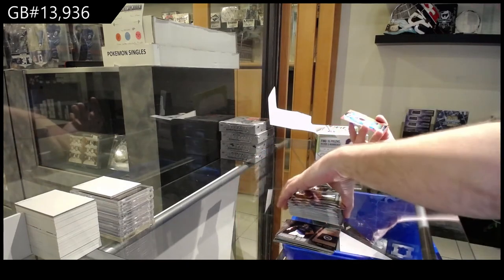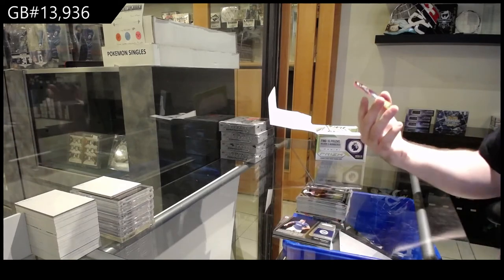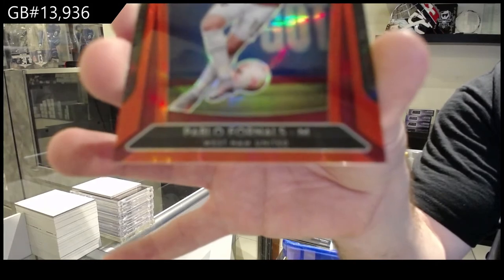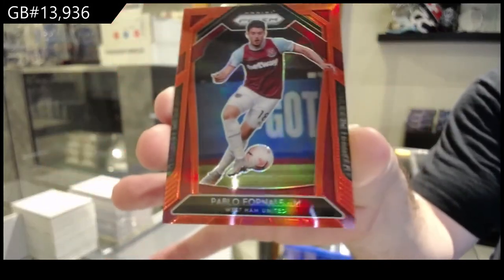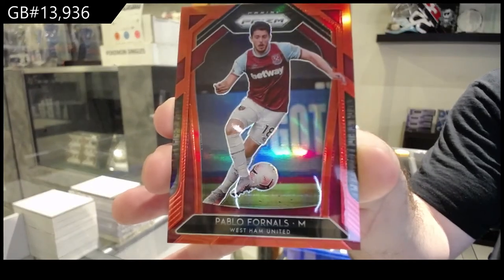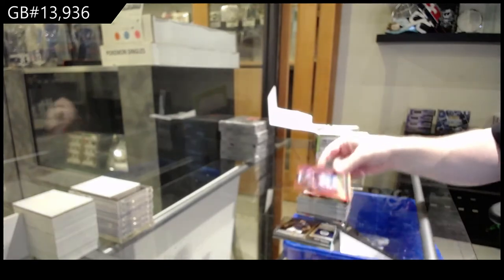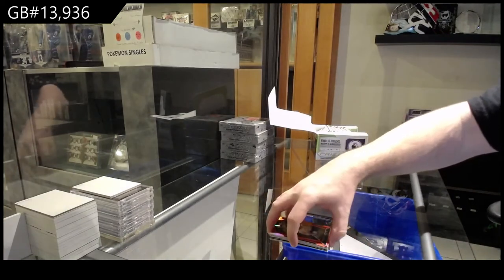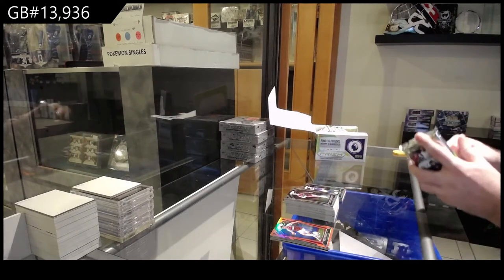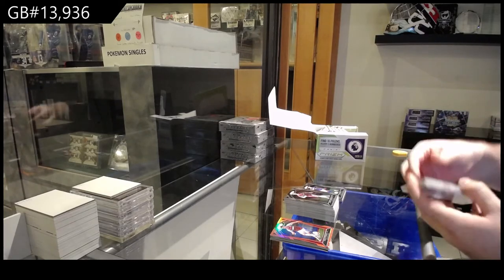And we've got a red Prism for West Ham United of Fornells, numbered /149. There was a guy who opened a case and said he got some sort of color of Saka — that sounds familiar.